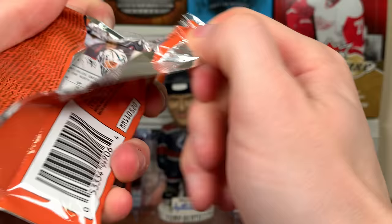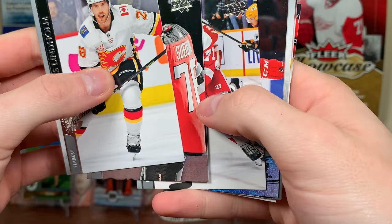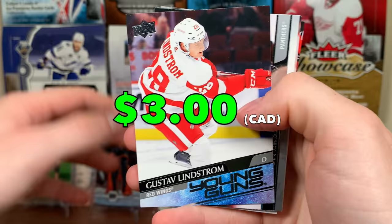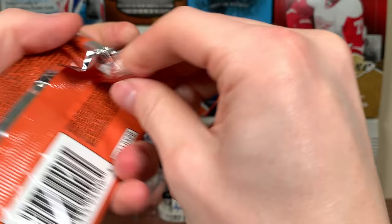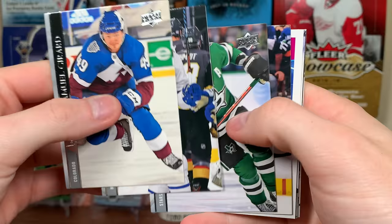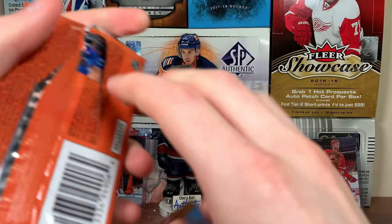Young guns — what do we got here? Is that Lidstrom? Yep, Gustav Lindstrom young guns. So there you go, that's a decent one there — I already got him so that's a duplicate. All right, let's see what we get in this pack. We got Max Patch — UD Portraits packs everywhere. There you go, patch ready UD Portraits and base. Coming down to it, I am pleased with this case though it's a roller coaster.